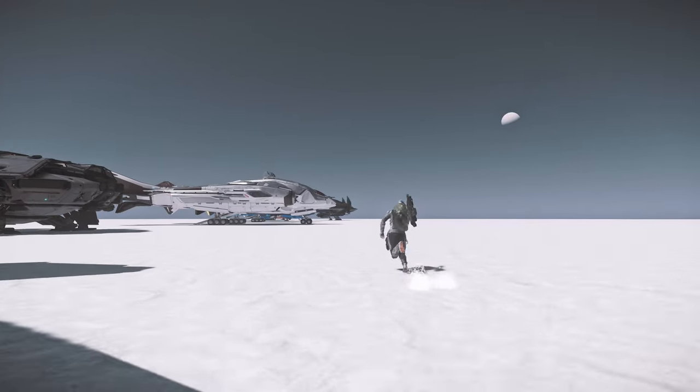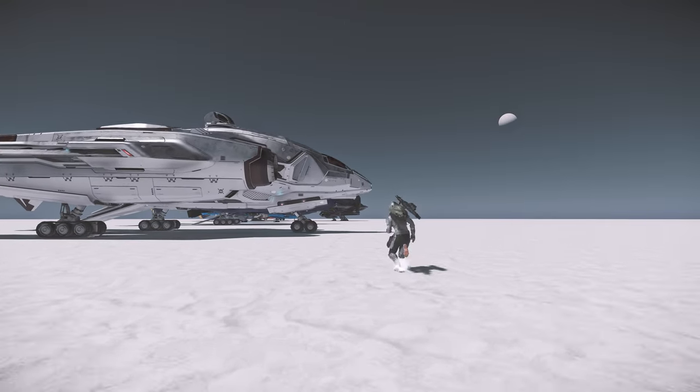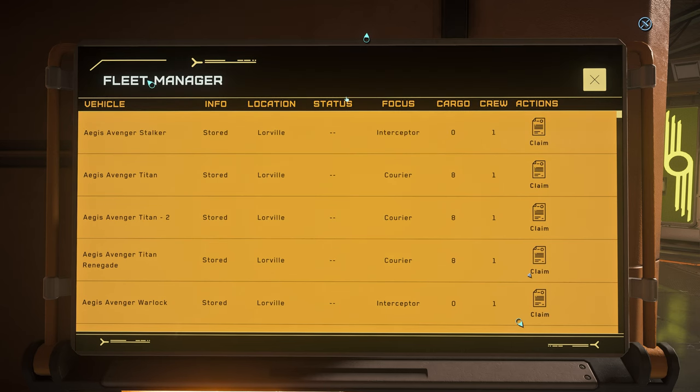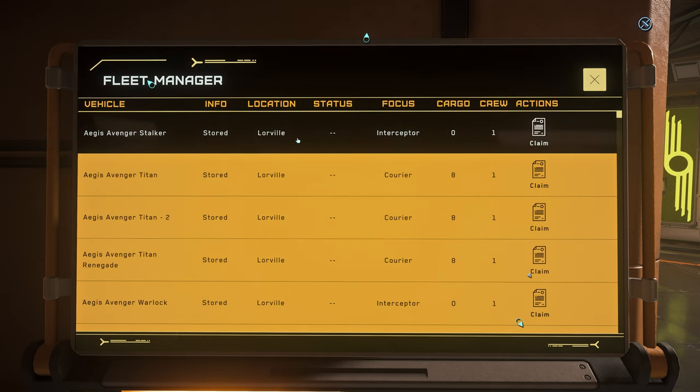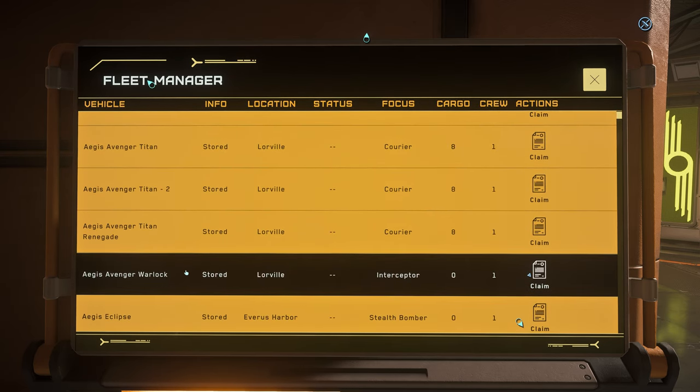And again, if I missed anything, please leave it in the comments below, as you guys did in my first part of the video — really appreciate it. So I spent a lot of time and checked every single ship as best as I can. For the Aegis ships, the Avenger Stalker, Avenger Titan, Avenger Titan Renegade, and Warlock do not have weapon racks.